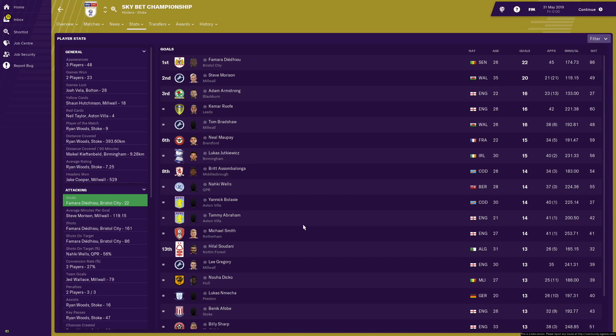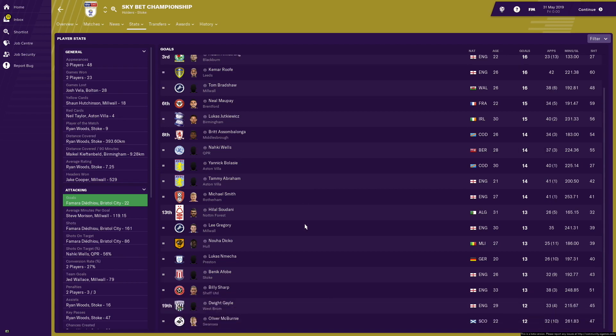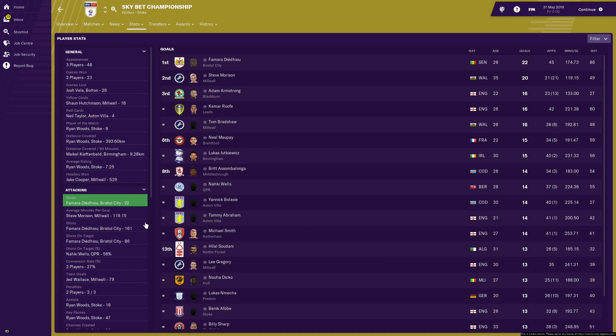The top of the pops — Famara Diedhiou for Bristol City ended up being the top goal scorer in the Championship with 22 goals in 45 games. Steve Morrison is in second with 20 goals in 21 appearances. Adam Armstrong is in third spot alongside Kemal Rüfüs and Tom Bradshaw, all on 16 goals for the season. Neil Maupay is in there with 15 goals — I think he's got 10 or so in real life. Naki Wells also in there as QPR surprised everybody and got themselves promoted. Billy Sharp, Dwight Gayle and Oliver McBurnie are also in there.